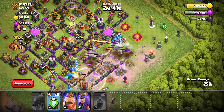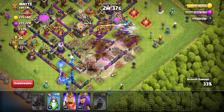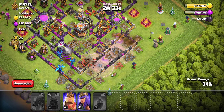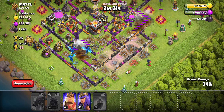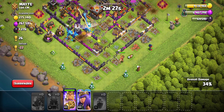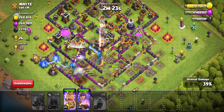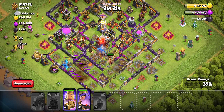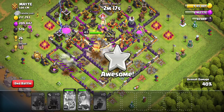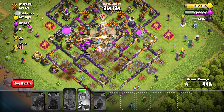The point of the Log Launcher is, once you clear out this big line with the E-Drags, you drop your Log Launcher to make a straight path to the Town Hall. And once that path has been created for the Town Hall, you can send your heroes in and they should be able to take out whatever is in that core. In this case, it's the Town Hall. Sometimes it's the Dark Elixir Storage, and it's really easy to get all the Dark Elixir.